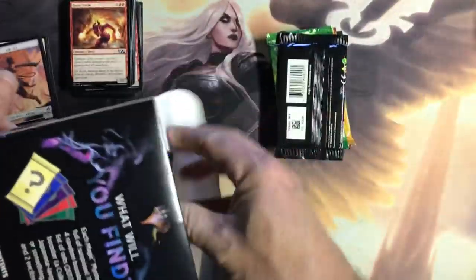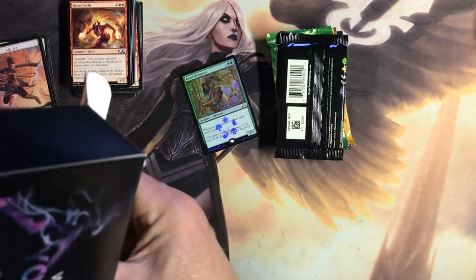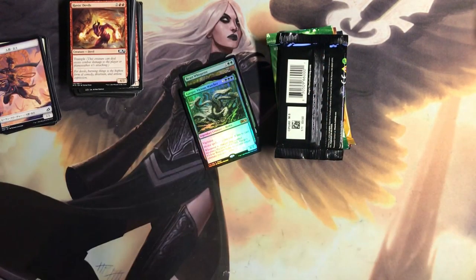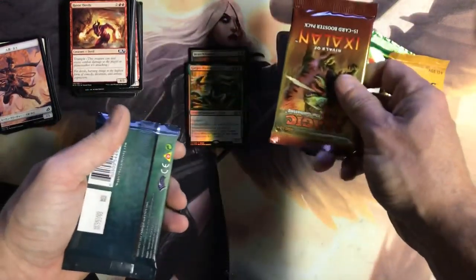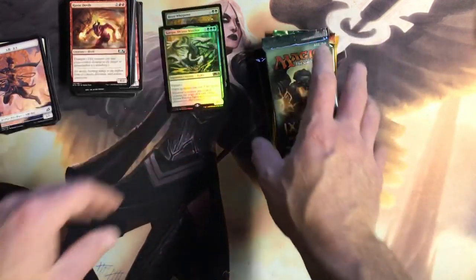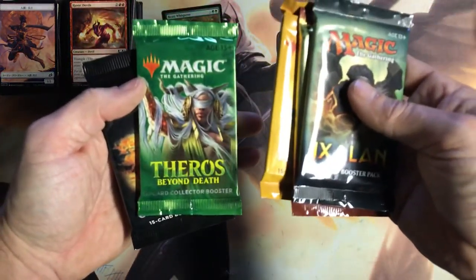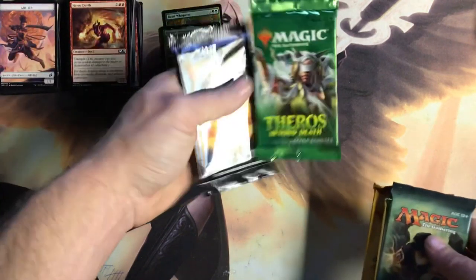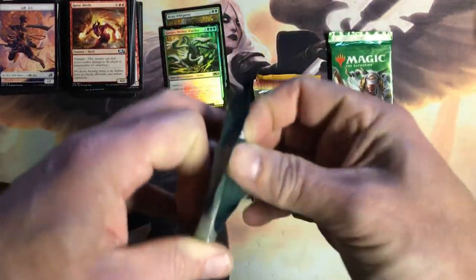They're gonna be the same packs across the board, aren't they? Oh, I got a different — oh, Beast Whisperer is nice! That's a cool promo. Different promos this time, that's cool. Maybe I'll have a different pack or two in here. We got Theros Beyond Death, Guilds of Ravnica, Rivals, and Ixalan — a little bit different. Oh, I didn't even see that — damn, a collector booster! Let's pull some big stuff out.